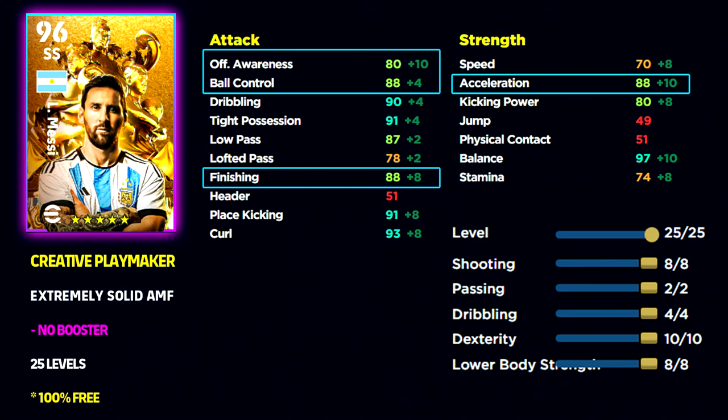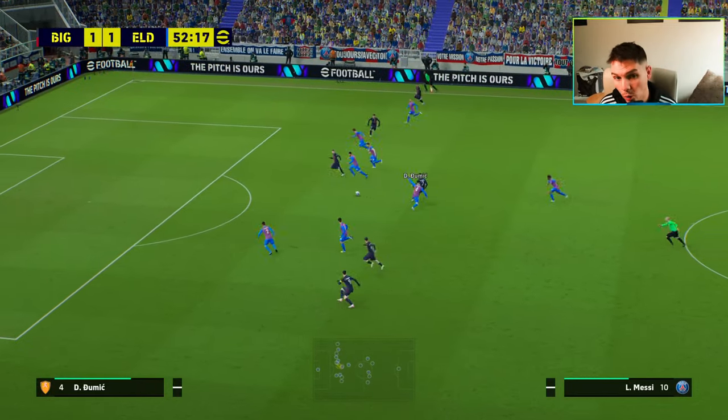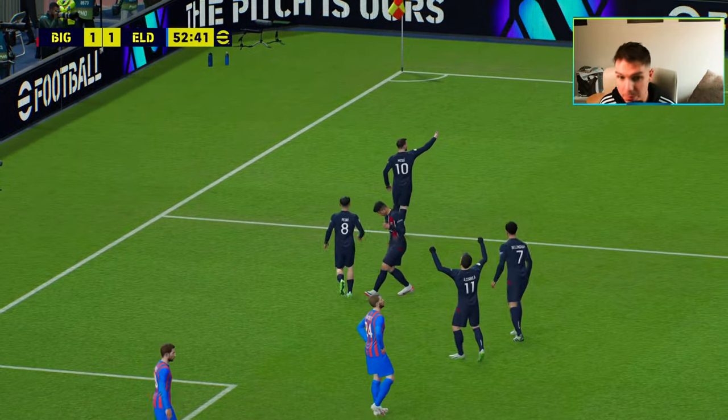We've trained him up with eight into shooting, lower body two into passing, four into dribbling, and ten into dexterity. This version of Messi is more suited for a shoot-first, cut-in right winger or SS on the right flank. He's also our free kick taker with curl, and we'll have multiple stats in the 90 zone. The big weakness is speed — it's only going to go to 72 max, or 73 if you're using Ten Hag. You can fix the low pass by taking one out of lower body strength, but then you won't hit over 72 speed.